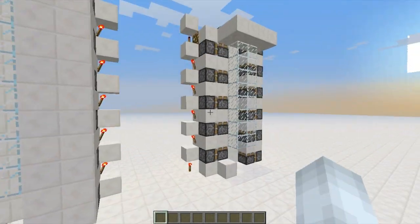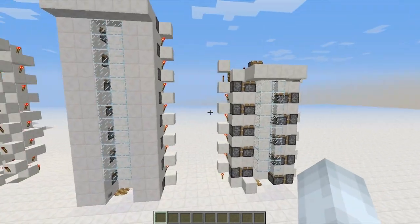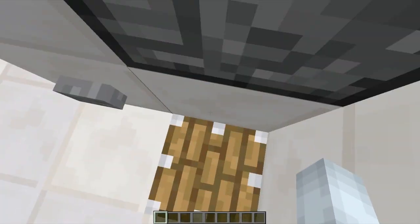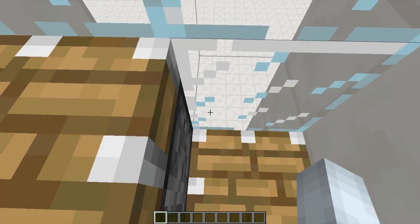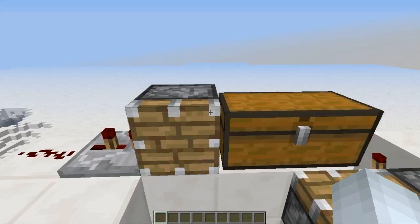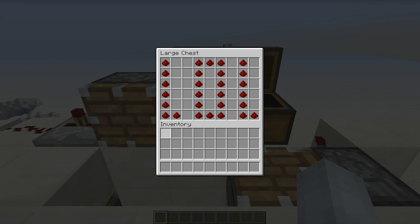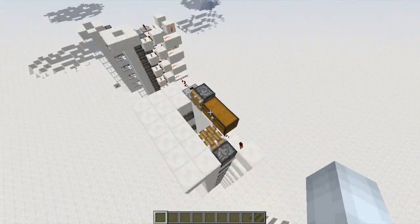I have two elevators that actually work. One here, which is uncovered so you can see the pistons, and then one here which is nice and good looking. We're going to go over here and ride this elevator. We start here and it takes us up. It takes us up and we have a chest here. We can grab our items and go. So that is that elevator.